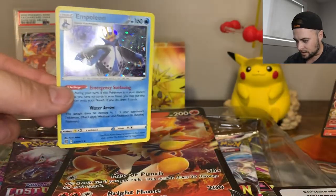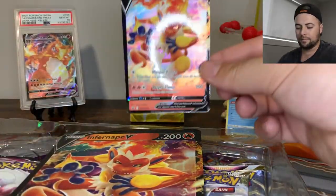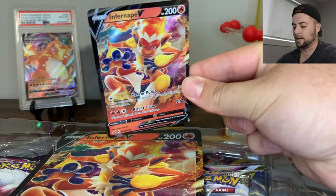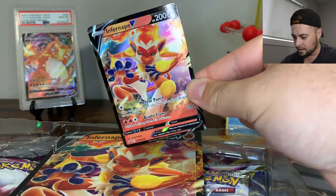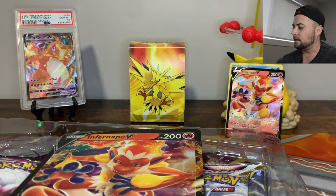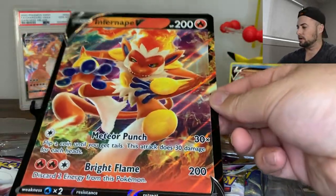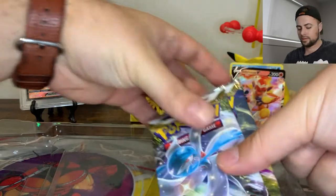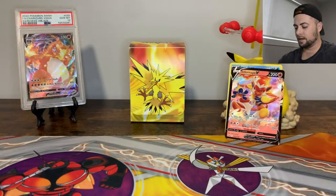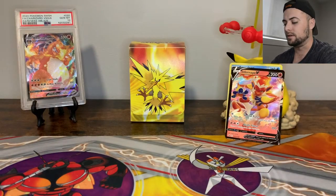So there is the holo promo Empoleon — we'll put that guy at the back for the recap — and the man himself, Infernape V, the man of the box. Look at the holo on those eyes, he's looking a little crazy. We'll put that fire monkey at the back, and there is the giant Infernape V promo card. I'll also give away the code for the Infernape V box — it's up for grabs.